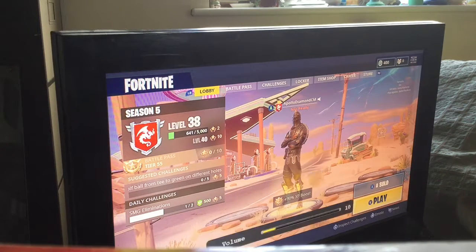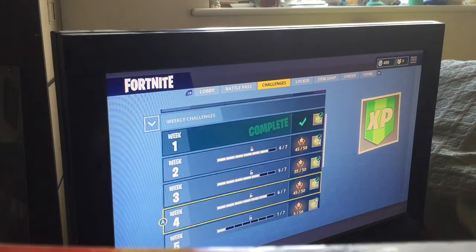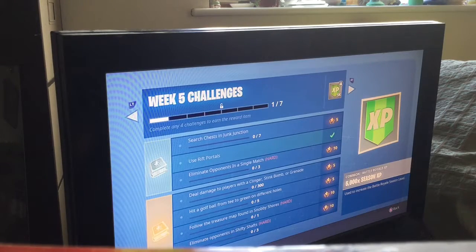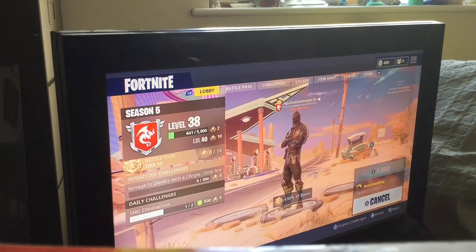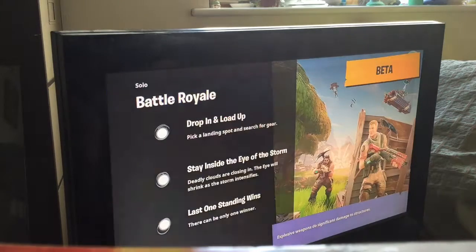Hi guys, I am back and today we are doing a week 5 challenge — it is 'follow the treasure map found in Snobby Shores.' As you can see on the screen it says follow the treasure map found in Snobby Shores for a tier. We enter Solo and I don't know what the map looks like, but I do know that it's in Haunted Hills. I found it and if you look, it looks like a picture of Haunted Hills.